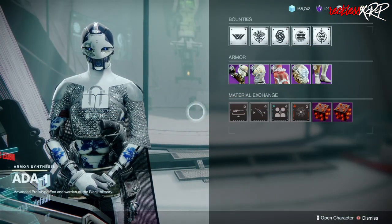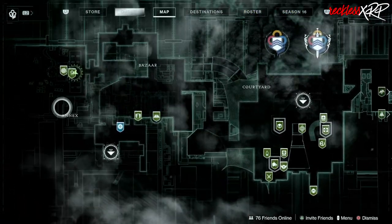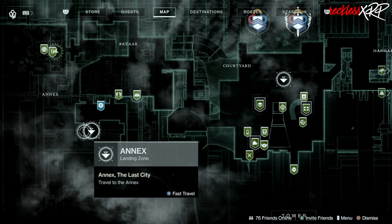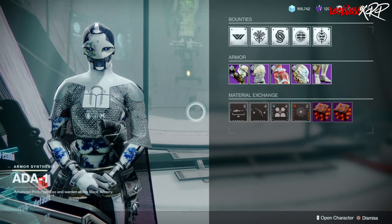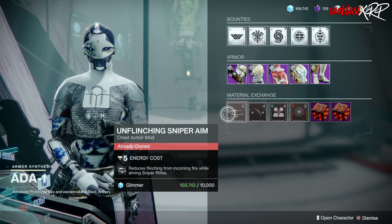The second vendor is Ada-1, and she is actually located in the Annex. You can use the fast travel spot to get to her. Banshee has the generic mods, while Ada has the more advanced mods that you need for your character.